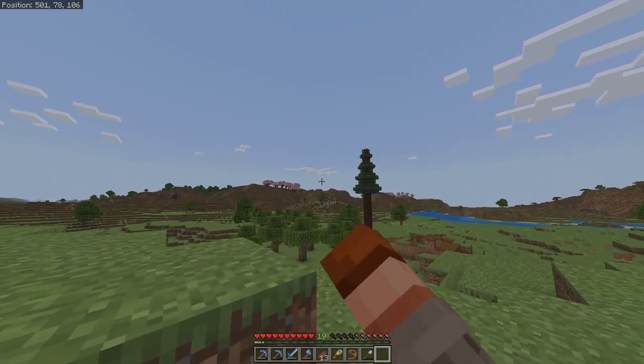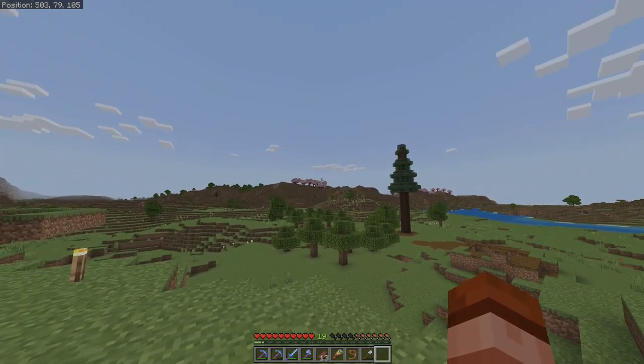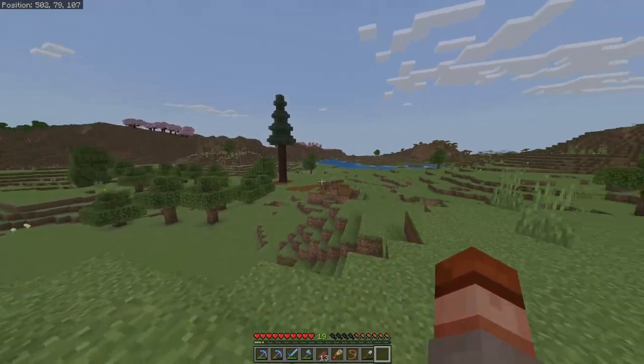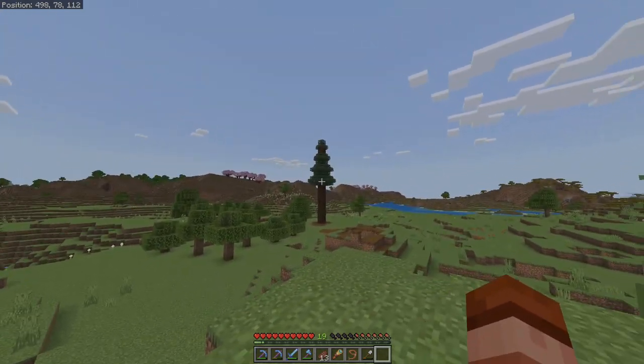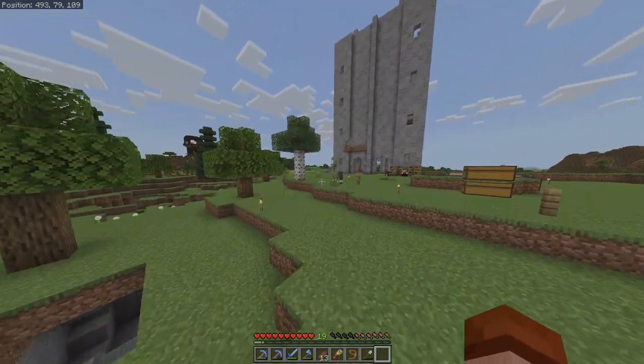Eventually we'll follow down those paths and make some other towns or cities. We have those mountain biomes that we saw in episode one - I definitely want to have a trail that runs all the way down there with that big bridge that I mentioned, and then have like a Viking city or something down there. So that's the plan for this episode.